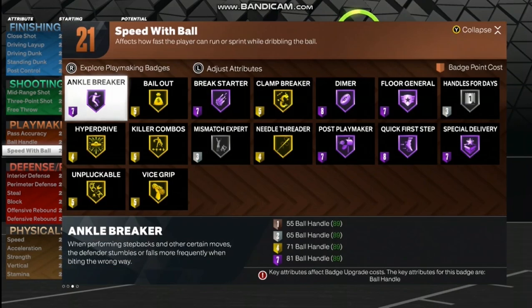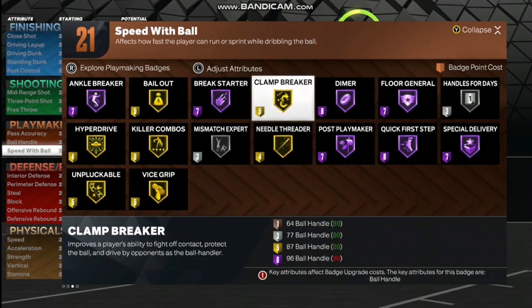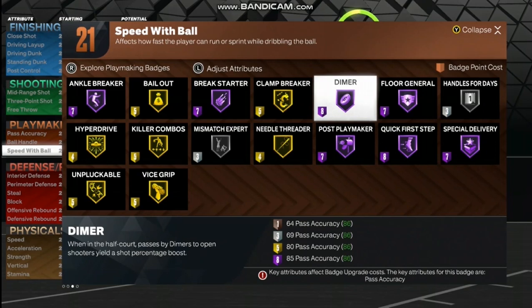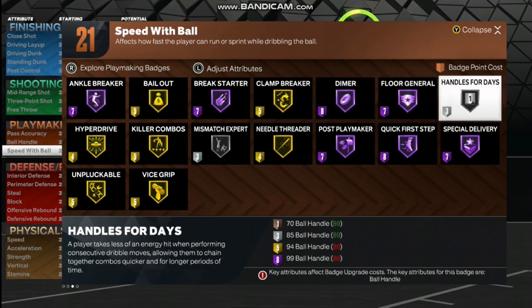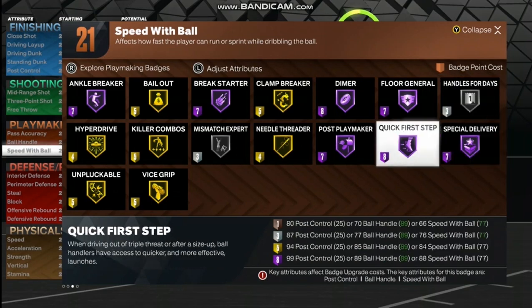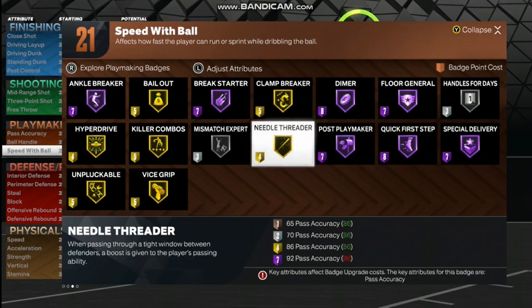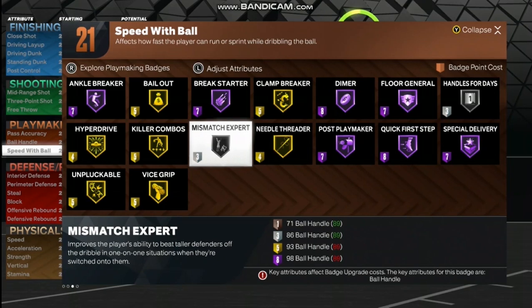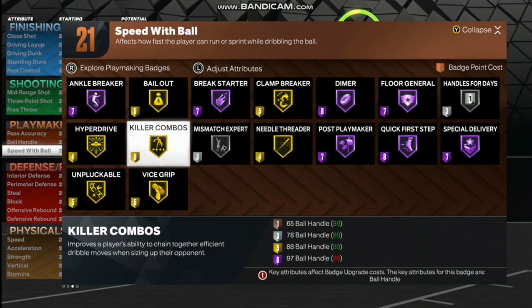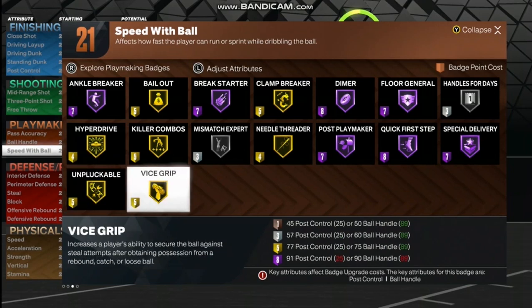Playmaking Badges: Ankle Breaker Hall of Fame, Bailout gold, Break Starter Hall of Fame, Clamp Breaker gold, Dimer Hall of Fame, Floor General Hall of Fame, Handles for Days silver, Special Delivery Hall of Fame, Quick First Step Hall of Fame, Post Playmaker Hall of Fame, Needle Threader gold, Mismatch Expert silver, Killer Combos gold, Hyper Drive gold, Unpluckable gold, and Vice Grip gold.